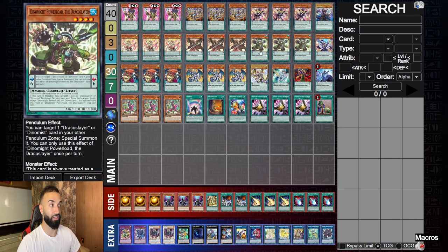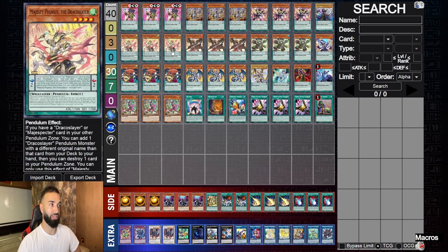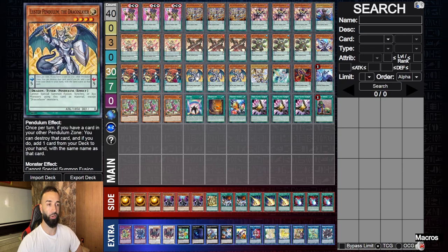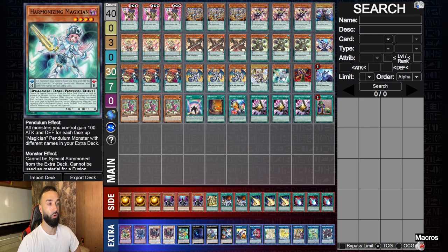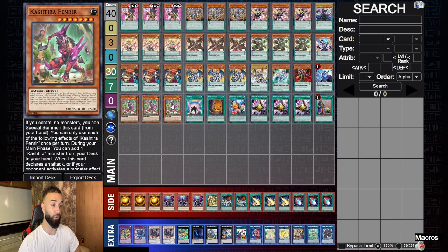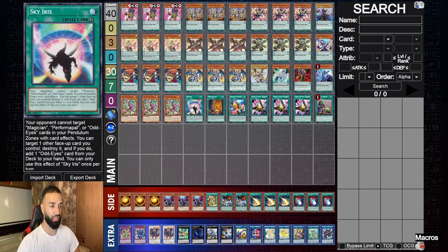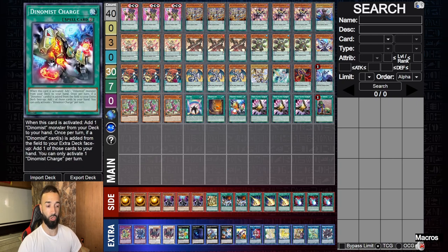3 Majesty Pegasus, 3 Ignis, 3 Dynamite, 1 Odd-Eye Dissolver to get Vortex out ASAP, 3 Bambuku because that gets you Majesty Pegasus, 3 Luster Pendulum — and it's still a Draco Slayer — 1 Master Pendulum because you want a low scale. 1 Harma, 1 Poison because you want to assert a Harmonizing Magician on the Pendulum. 1 Astrograph — it does come up. 3 Fenrir because in this deck it's insane — you just Pend it back out if you want. Iris, Necro Valley, Dynamics, Charge, 3 Talents, 1 Upstart. The spells are obviously your choice.